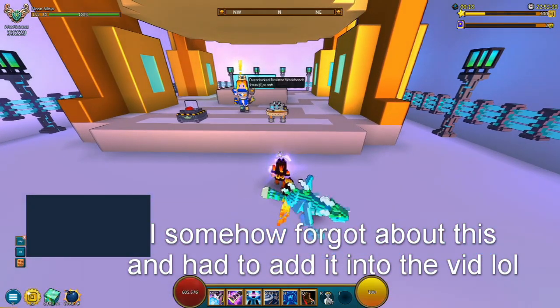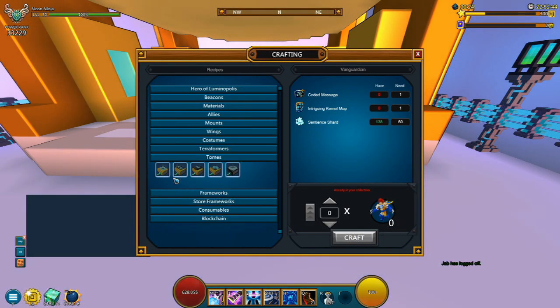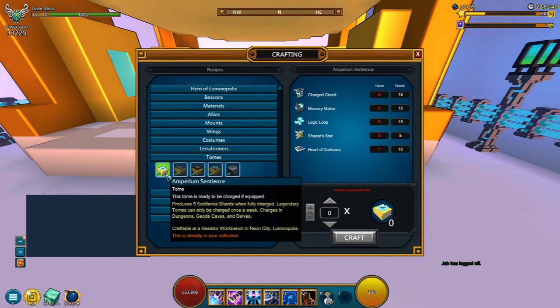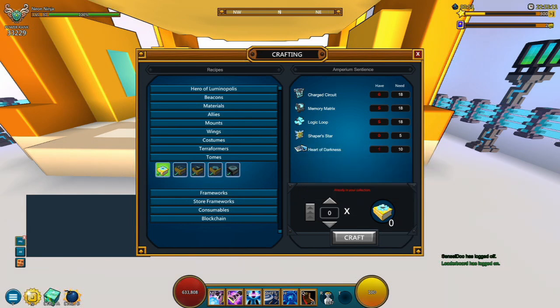One more thing I forgot to talk about: you can also obtain Sentient Shards by crafting the Empirium Sentient's Tome right here, which is going to grant you a total of 5 Sentient Shards once it's fully charged. But sadly, this is going to be a time-gated method. That's probably the reason why I didn't really talk too much about it — you can only obtain 5 of these Sentient Shards per week. But hey, it's still better than nothing. It's definitely one of the good ways to obtain 5 Sentient Shards per week just by filling up a Tome.